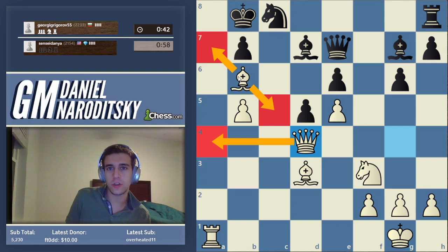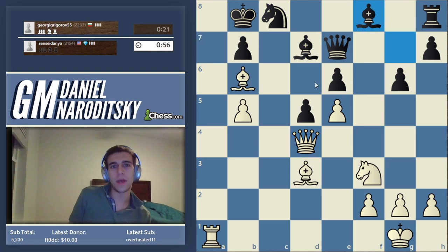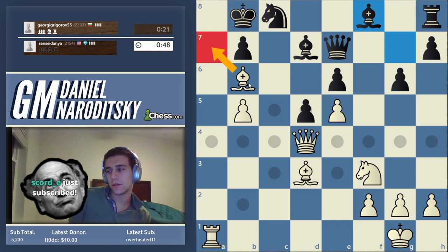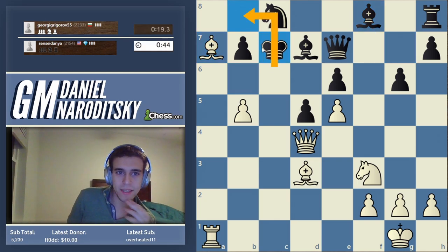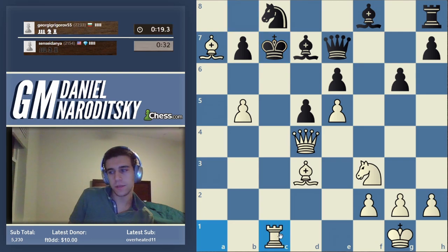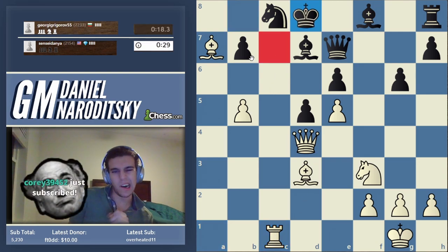We can bring the bishop back before playing queen a4, or play bishop a7 check. In these positions there are usually multiple ways to finish the attack — it's often a matter of taste and you shouldn't be obsessed with finding the absolute best option. Bishop f8 is a good move stopping our bishop from dropping back to c5, but we can still go to a7 — and that's exactly what we're going to do. Let's drag the king to c7 and keep pursuing the king. Rook c1 is correct.